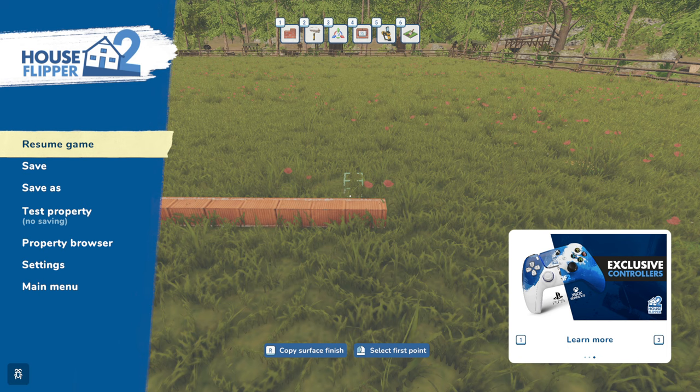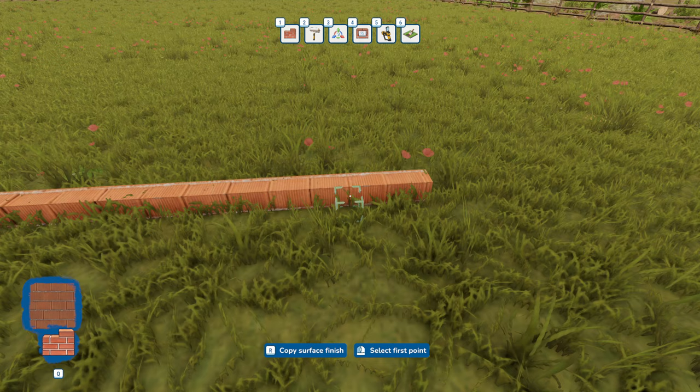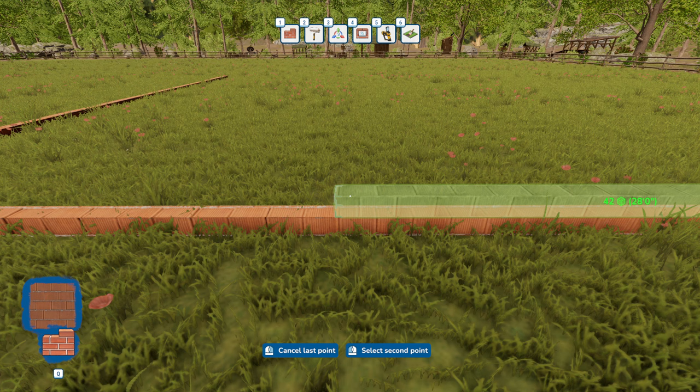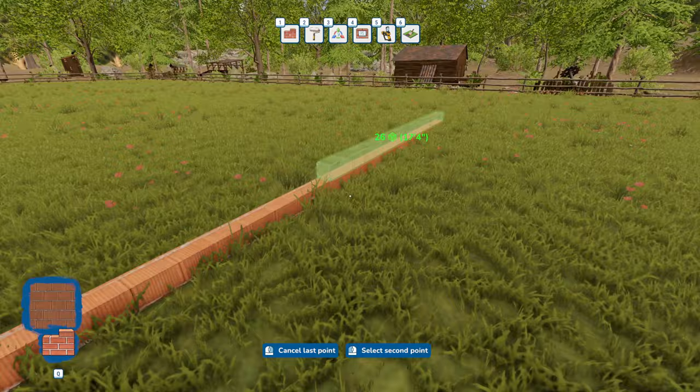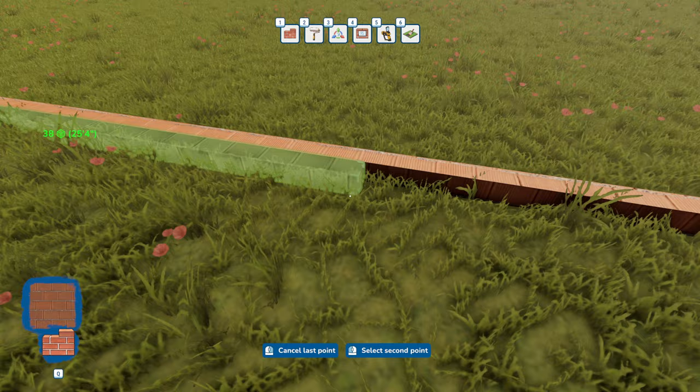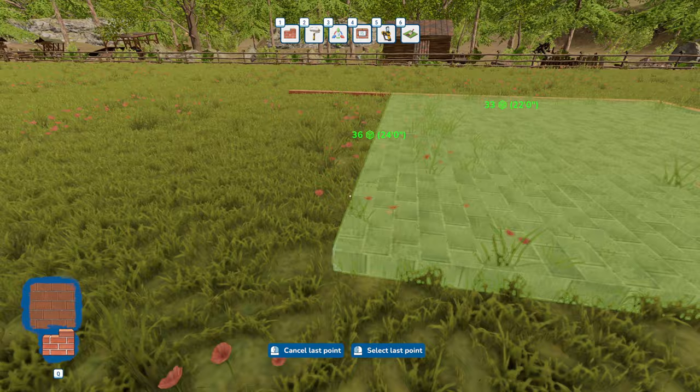I wanted to make sure I was actually recording my voice this time — I've had a couple times where it hasn't recorded my voice, and that's a pain. The garage is 28 feet out-to-out, so we need to go 28 feet. We want to do interior dimensions only because this game has eight-inch blocks. The interior dimension is 24 feet, basically 24 foot 1 — so that's going to be our garage slab.